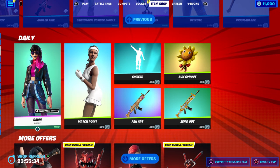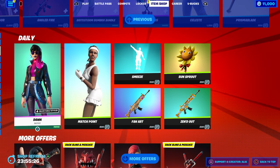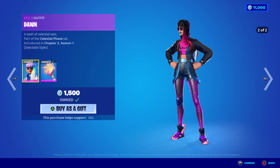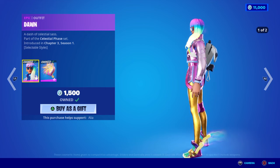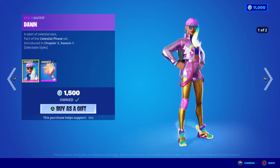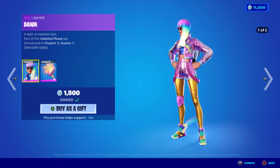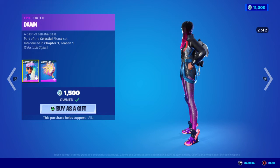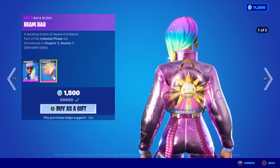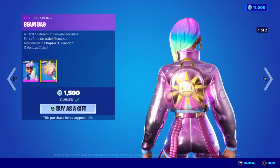Moving onto the return of the daily store. We have the return of the Dawn skin — 'A Dash of Celestial Sass,' part of the Celestial Phase set, first introduced in Chapter 3 Season 1. We have a day skin and a night skin, which looks absolutely amazing and cosmic. You can change the styles when you want. The day version has a rainbow effect on the shoes. Moving onto the Beam Bag — 'A Dazzling Dream of Skyward Brilliance' — love the effect on both the dark and bright versions of the bag.